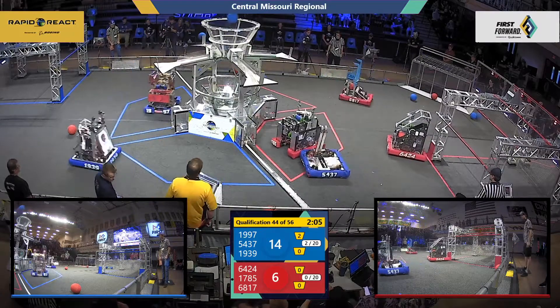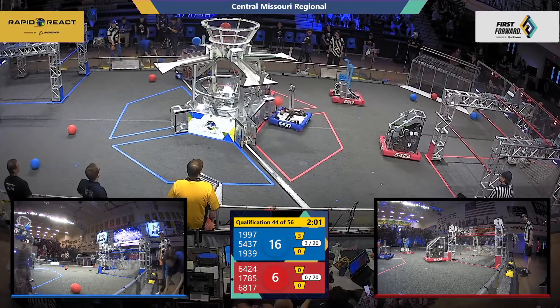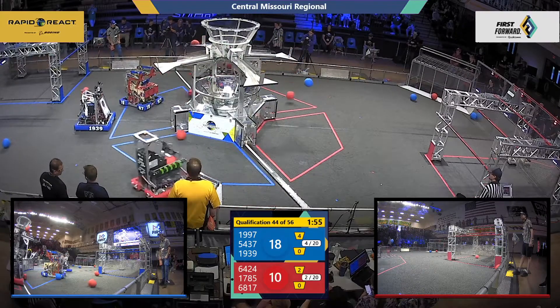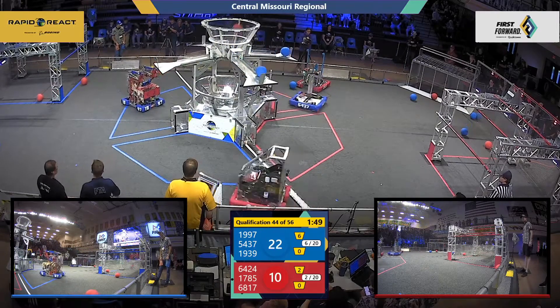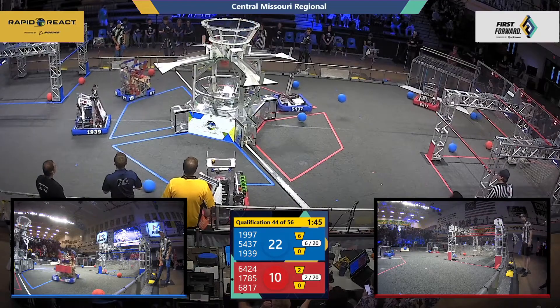1997 up with the near miss. That is the Kniggets, 1939, with two Blue Alliance cargo in. Stag Robotics tipping one into that upper hub. Right next to them, the Kniggets with another. Ten Vectorials sending a Red Alliance cargo into that upper hub.